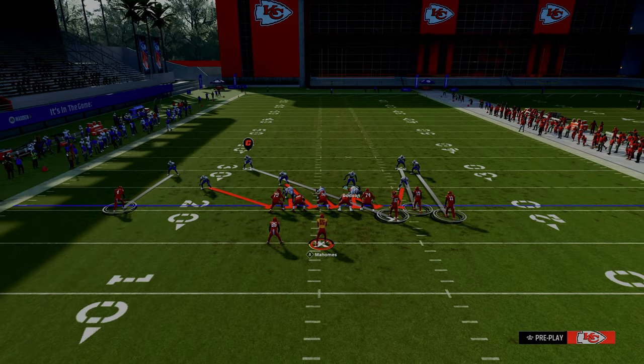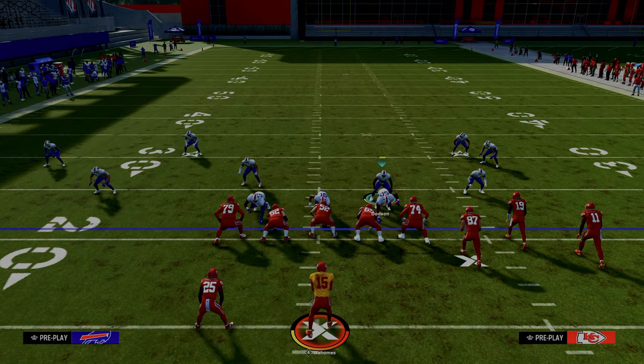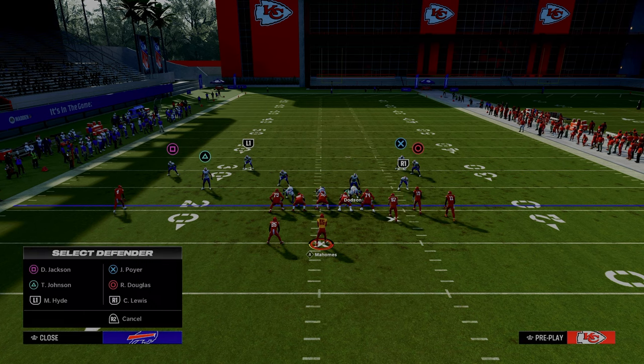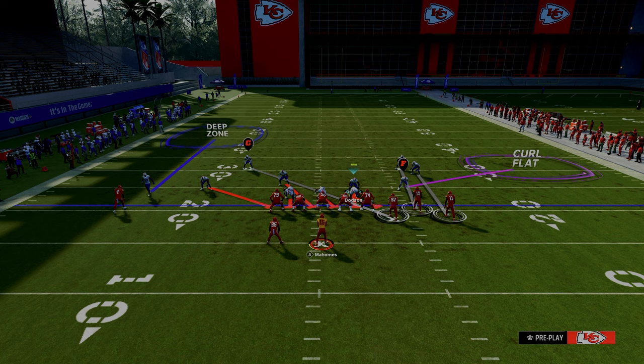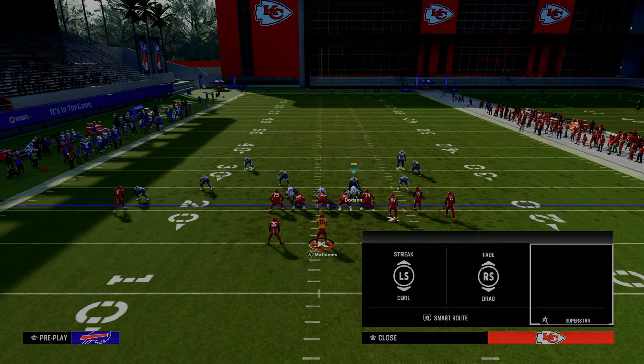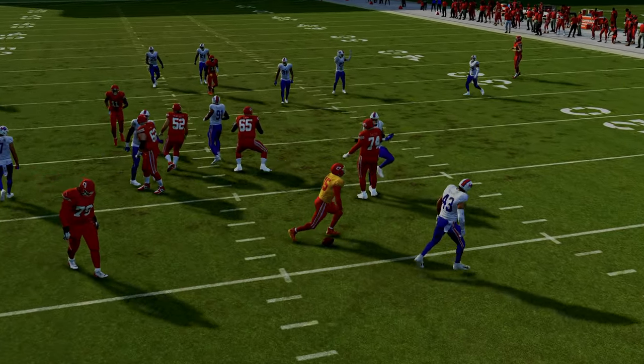If you want to just run the basic blitz, all you've got to do is pinch your defensive line — the blitz is basically set up. You do need to worry about your coverage behind it, so you might want to drop the solo wide receiver side outside third, then drop a hard flat from the blitzing slot corner. If the running back goes on a route, you just go user that yourself, and as you can see, the pressure is going to come in every single time.